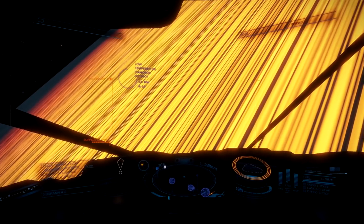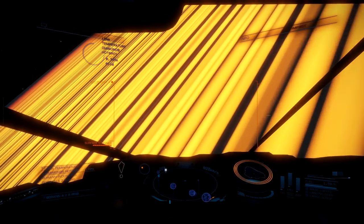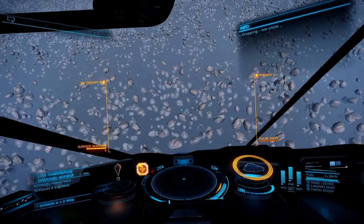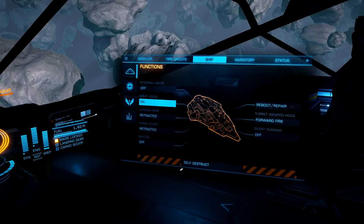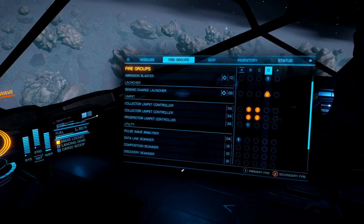Entering into the rings in the same space I always do, I'm going to try to find a nice thick patch of yellow band to farm in. Here is the thing about the Python — I suspect we're probably only going to take about 45 more minutes to load up on 3 times as many low temperature diamonds. This time, I am going to turn on my night vision, which does help find the core asteroids a little bit better.